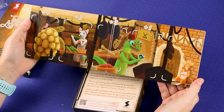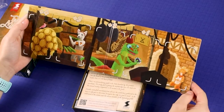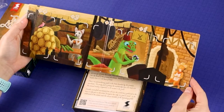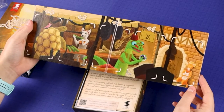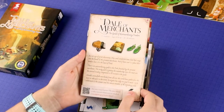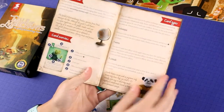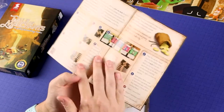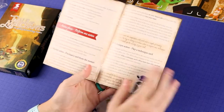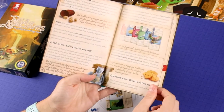Oh my gosh, look at this little guy over here. I am just in love with this art here. Absolutely beautiful. So we got the rule book — two to four players. Very nicely laid out here. I really appreciate clean-looking rule books, and this is one of those.